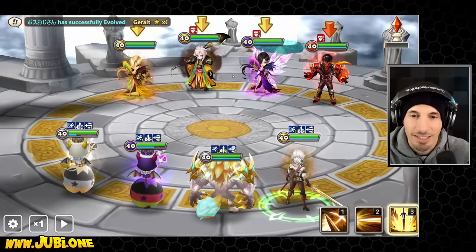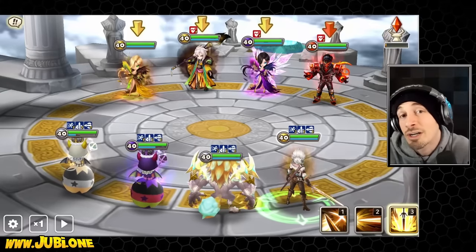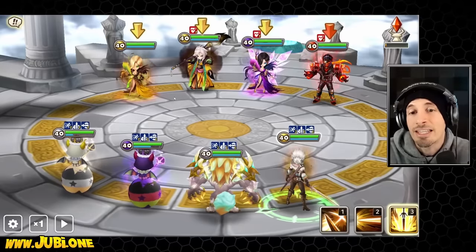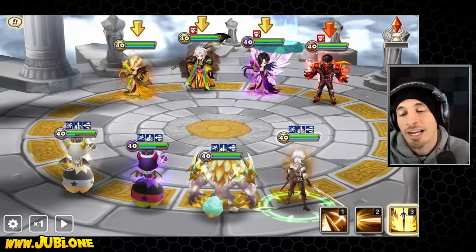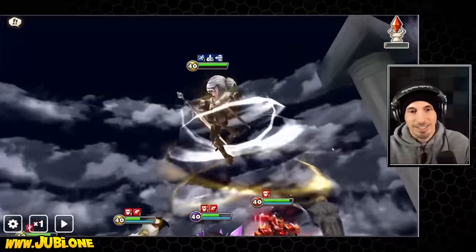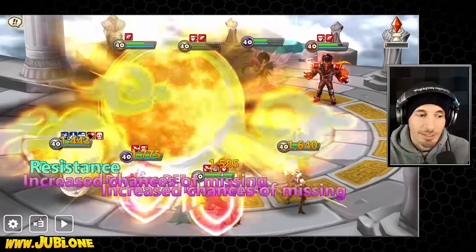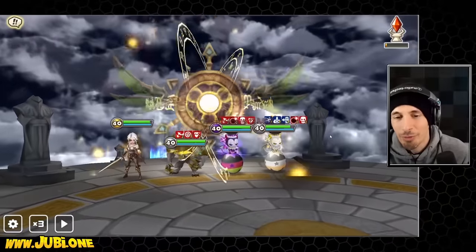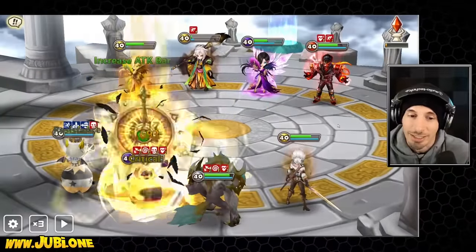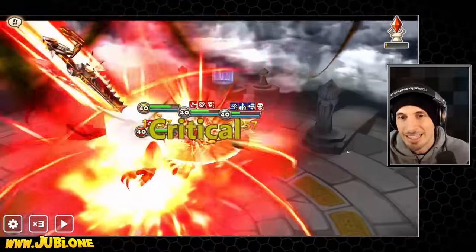Teleportation Slash — let's see how much damage we do. It's gonna slow the enemies and increase our attack bar. I feel this might not even kill Gianna, and then she's gonna skill three and we're gonna lose the match. That's my prediction. My disappointment is immeasurable. Comto has never worked on the AI — that's what I should have predicted. That's exactly what I thought was gonna happen.